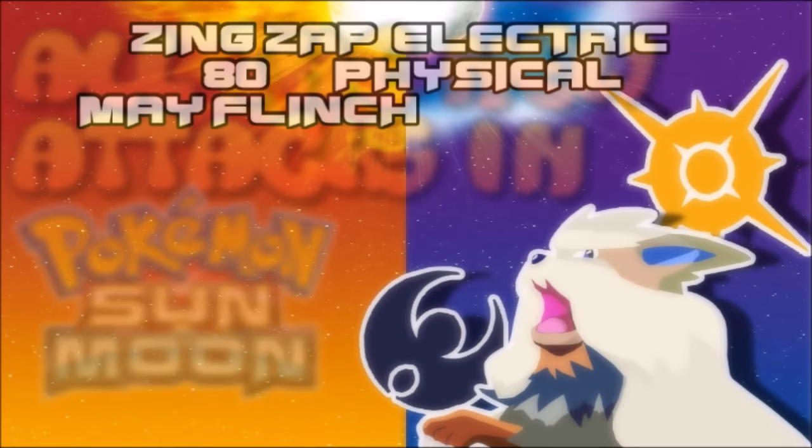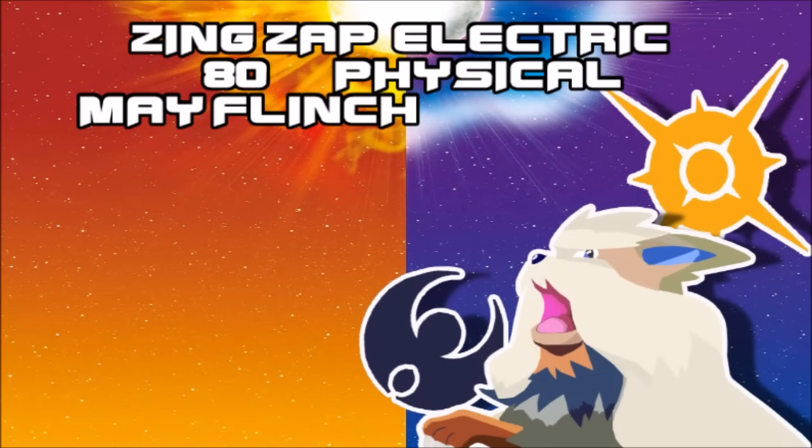The first move being introduced is a new Electric-type move called Zing Zap — a possible flinch move with 80 base power. Not gonna lie, it's actually quite lacklustering. To this day we still don't have any proper Electric-type STAB. This is actually weaker than Wild Charge right now, with Bolt Tackle still standing tall. While it's good for Sheer Force users, one could only hope a Pokémon with Sheer Force can actually use it — otherwise Zing Zap is maybe not what was asked for this generation. But at least it's a new Electric-type move.